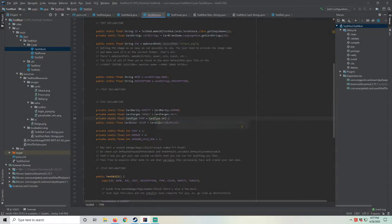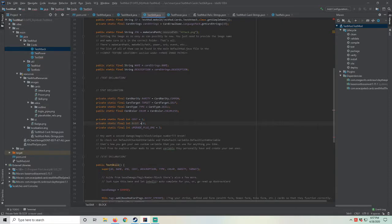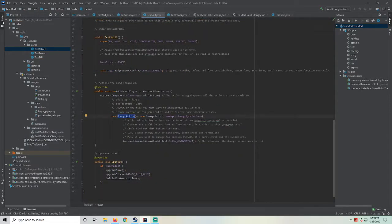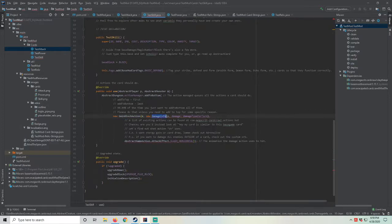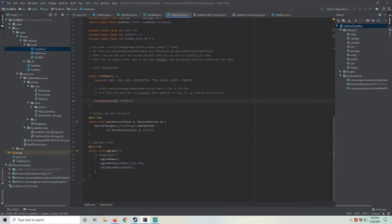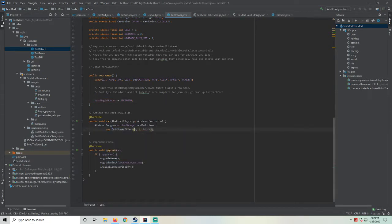The power card was also simple with a lot of the same types of changes, using magic number power instead of block or damage, except the use now has an apply power action. This is more complicated than the damage and block actions, in that we need to supply the power to apply.